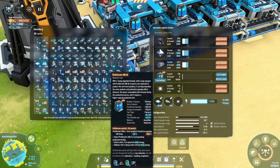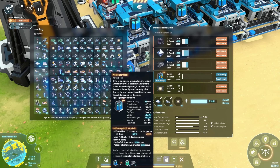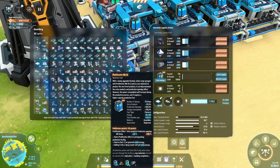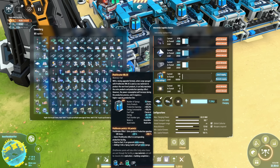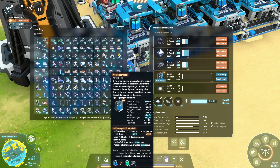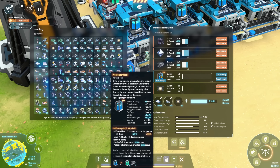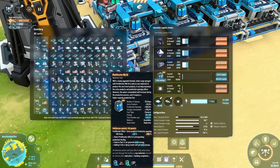By far the most important places you should be proliferating are the inputs and outputs of your science production. You can see I'm actually proliferating the output of the purple science as well as the inputs. That means I'm not only producing 25% more output in terms of cubes, I'm also going to have cubes that are proliferated, which will again produce 25% additional science once they reach the processing facility. All in all, that's going to give us about 50% more science production simply by proliferating.